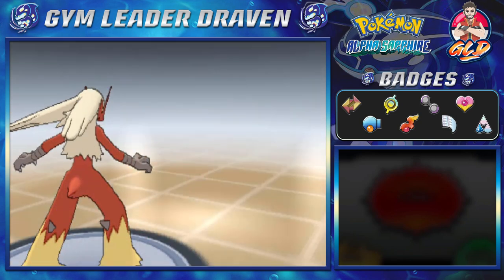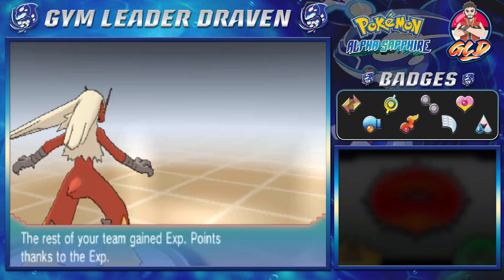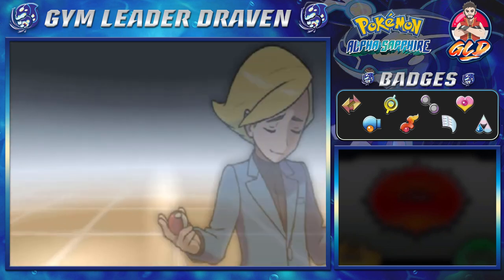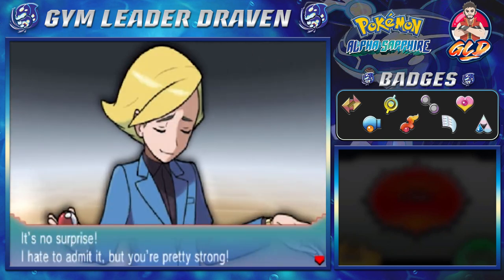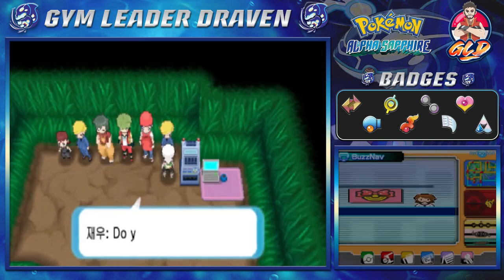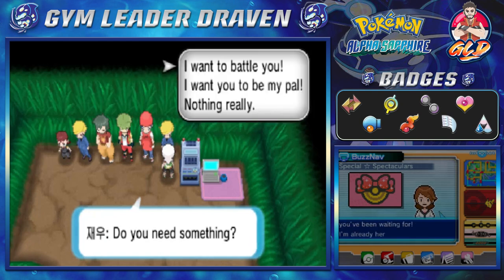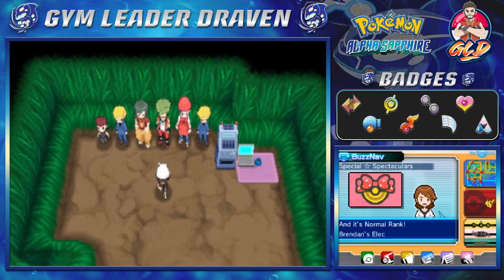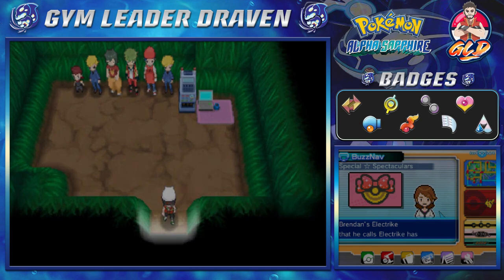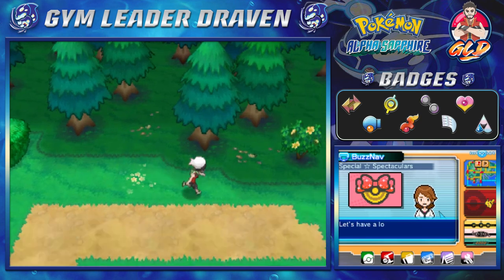I'm not gonna lie, I commend all these people who make secret bases because they're always so strategic. I commend you guys — I can't do that. I cannot do that at all when it comes to being strategic. I'm glad that I'm done with that. So there we go — Draven had a battle and he almost got his butt kicked.